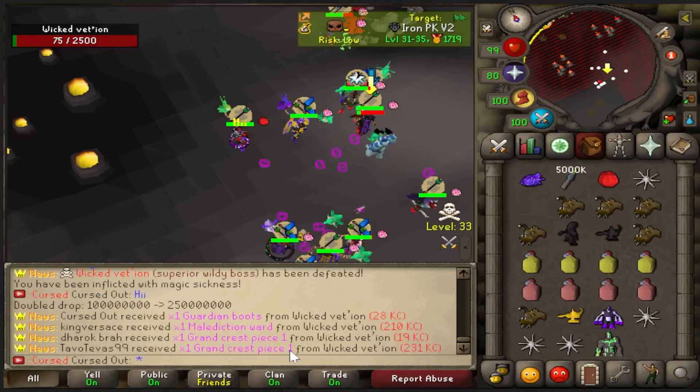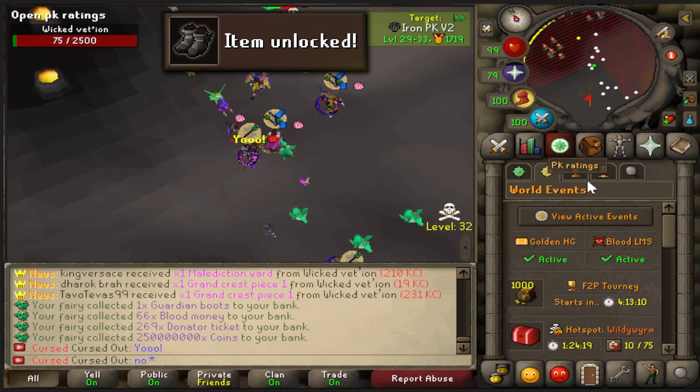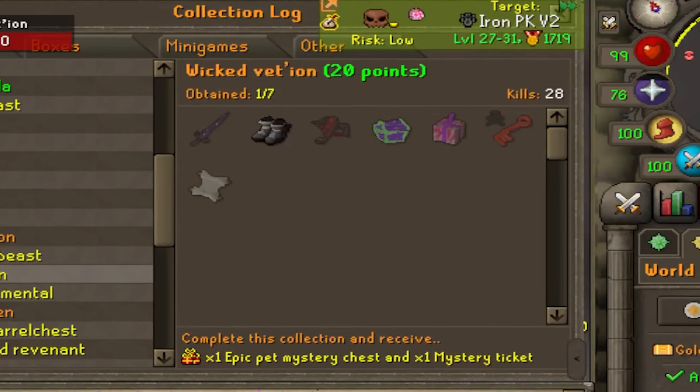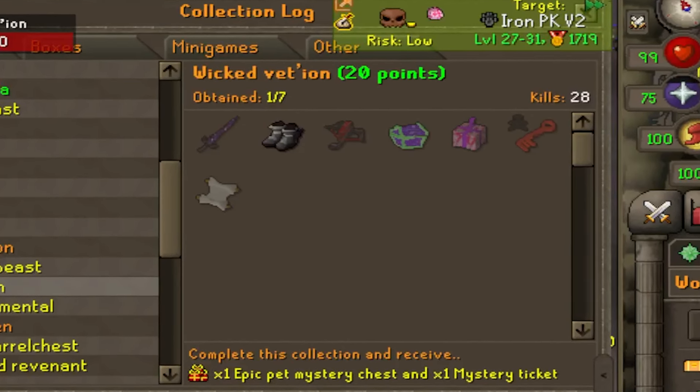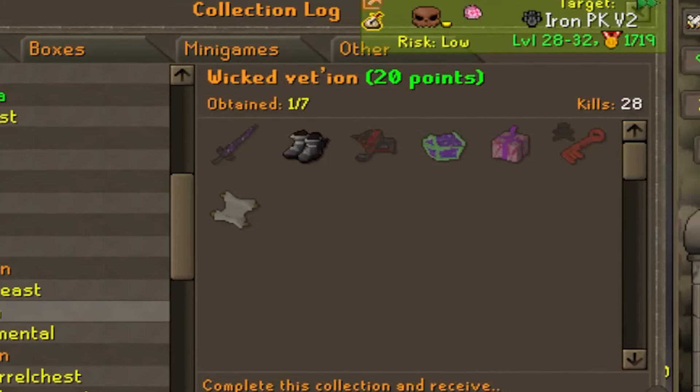Wicked Vedeon. We got Guardian Boots! Take a look at this log — one out of seven, 28 KC. Our first log slot in the Wicked Vedeon collection log. Very nice. Guardian Boots unlocked.